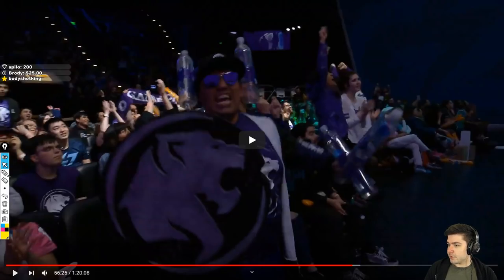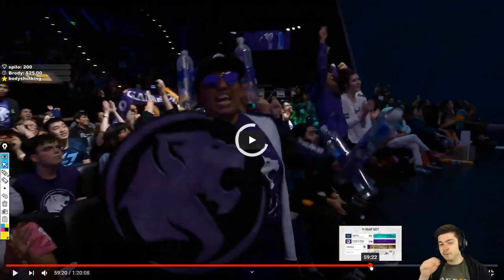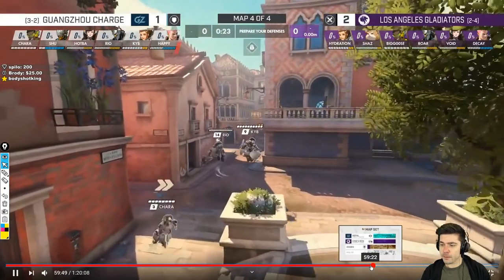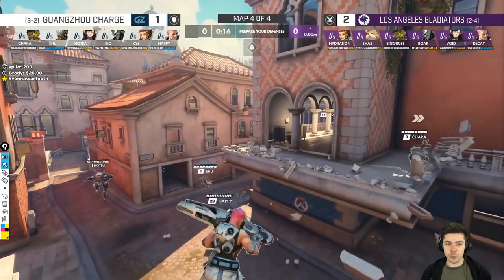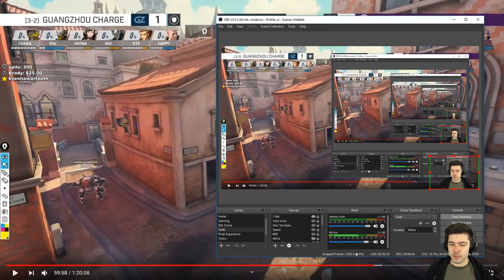Let's go for Rialto, the last map. Currently it's 2-1. The stream seems to be stuttering — bad connection to the Twitch server. After this analysis I'm just going to try and restart the stream to make sure it's steady.